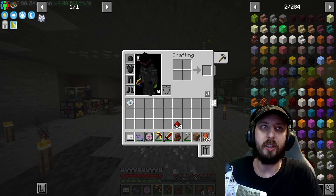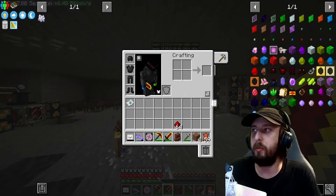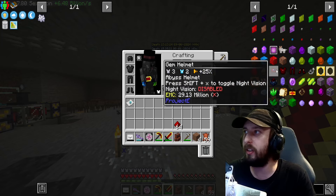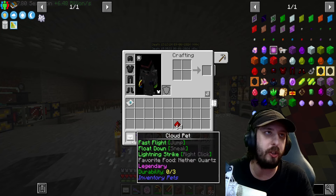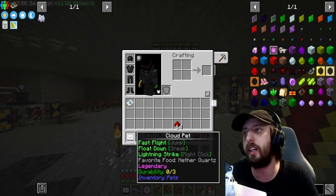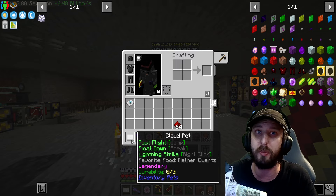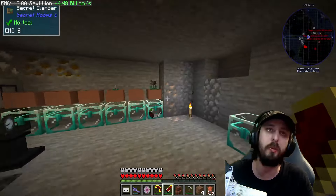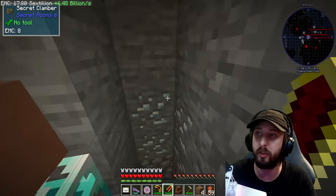Welcome back to another live stream. Today we are hopping into Crazy Craft and we are going to be making ourselves some gem armor. It's not the greatest but it will allow us to fly without the cloud pet. I can put that down in the hall of achievements - I think that's going to be one of the best case scenarios. I also want to make a set for the hall of achievements.